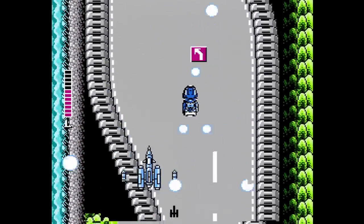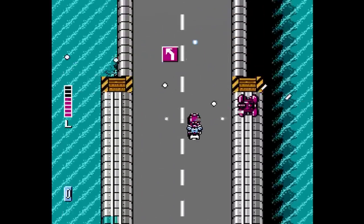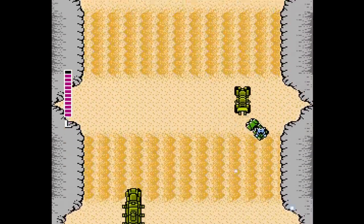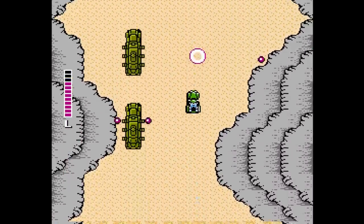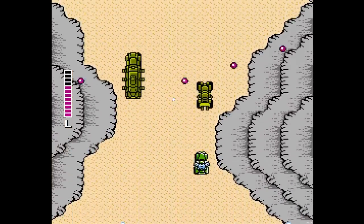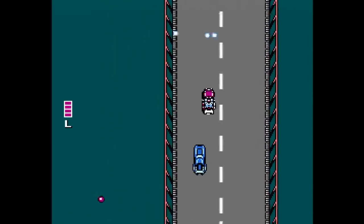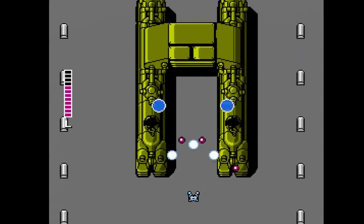The stages are really nice and varied. In the first stage alone you're driving on a highway, speeding through the water, and even across the tops of 18-wheelers. The second stage has you going through sand which can push you in the direction that it's moving. I don't know how a patch of sand can just move in a particular direction on its own, but this game takes place in the future where sand has evolved to be sentient. The enemies themselves aren't really special and don't even seem like they're from the future at all. Most of the bosses are definitely from the future though, as I haven't seen anything like this in the present.